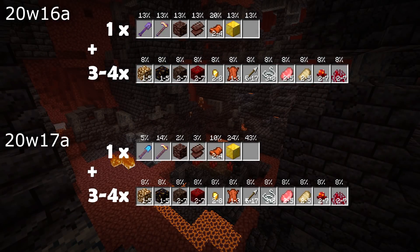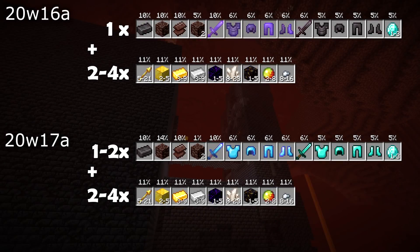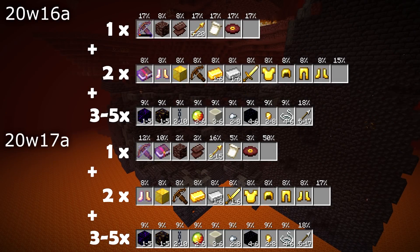The loot table for the hoglin stables has been adjusted as well — it now has a diamond shovel instead of a nether wart shovel, and you are less likely to get the most valuable items. The bastion treasure room loot table has been updated: it now has between one and two rolls on the most valuable items, up from only one, but you are less likely to get two ancient debris and more likely to get only one, and the netherite tools and armor pieces have all been replaced by diamond. In the other bastion loot table, the soul speed book has been moved to the valuables loot table, and you're less likely to get the best loot.